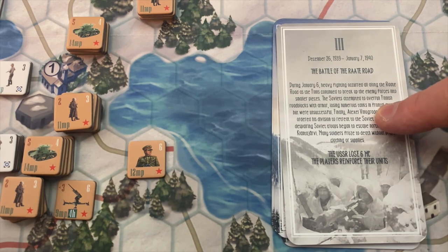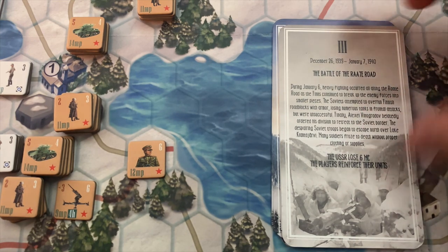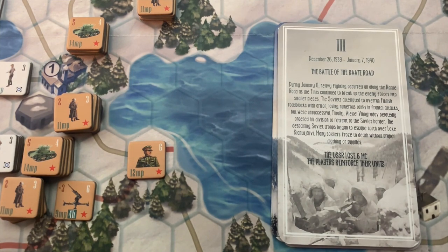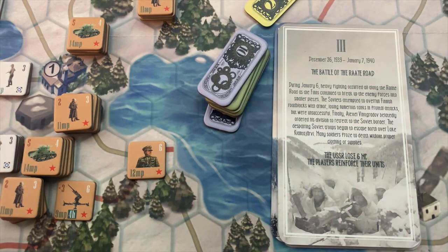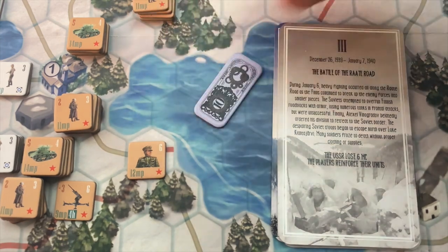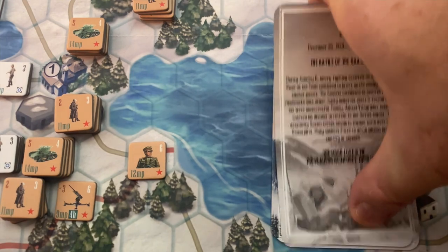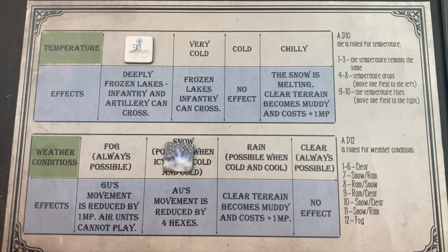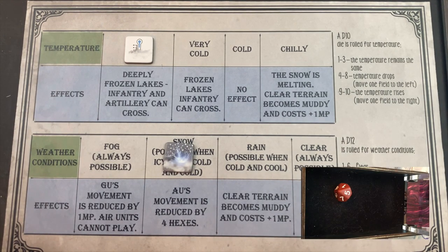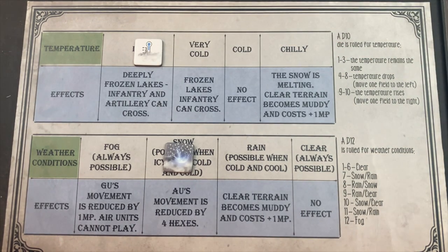This event describes a failure of the Soviet attack where they eventually had to retreat. The consequence is the USSR loses six military capacity points. The Soviet Union has amassed over 50 points, so we'll take off six — that's actually going to hurt them a little because they need to reinforce units and handle the threat from the north. Next, we handle the weather by rolling a 10-sided die. We get a five — temperature drops, but it can't drop further, staying at icy. Deeply frozen lakes mean infantry and artillery can cross. We then roll a d12 for precipitation and get a three — clear weather, no effect.